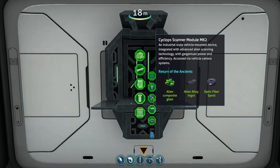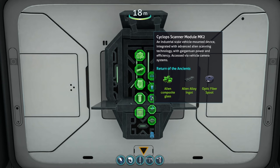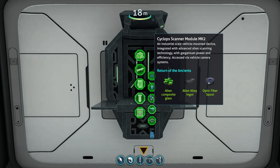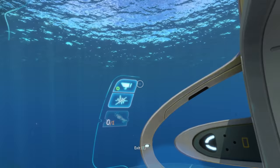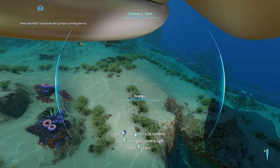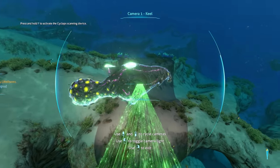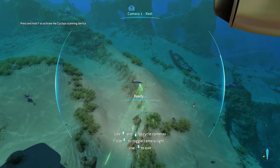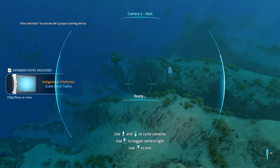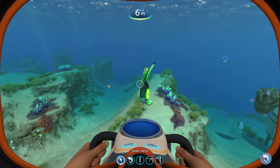The final thing added in this update is the Cyclops Scanner Module MK2. Basically, this is an alien modification to the Cyclops Scanner Module MK1 and its description reads: 'an industrial-scale vehicle-mounted device integrated with advanced alien scanning technology with gargantuan power and efficiency — accessed via vehicle camera system.' Let's go ahead and craft this and check it out. After putting it in and powering up the engine, there's a green gear under the camera systems. It says 'press and hold F to activate the Cyclops scanning device.' It scanned the gasopod and it sends out like an architect beam and scans whatever you're pointing it at. It's going to be super useful for scanning the Gargantuan Leviathan in survival — it's probably going to be essential unless you want to die.